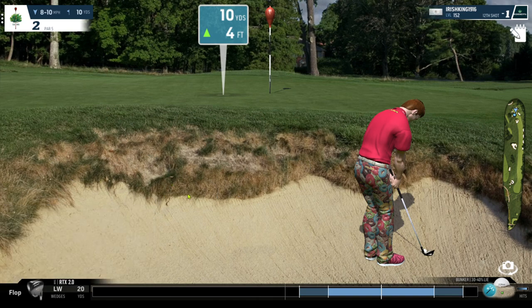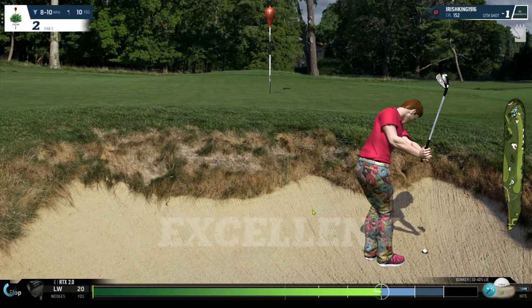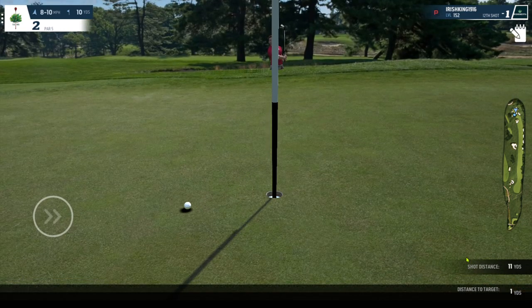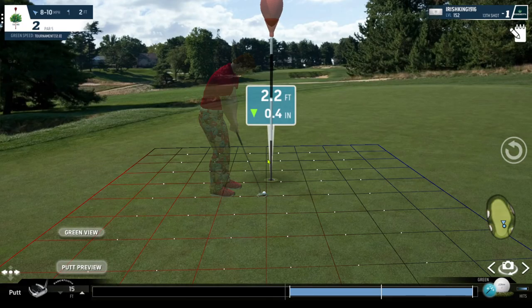Back to the shot selection: 20 wedge, full backspin. I'm going to start with full power. We hit full power — got ourselves a nice little ding, she pops out lovely, has a little look at the hole. On the flat green where you're not going up, that runs to 12. I'm using 12-speed greens.